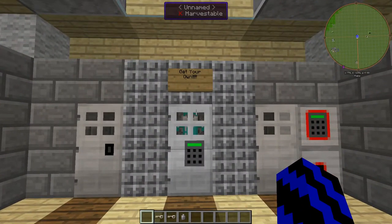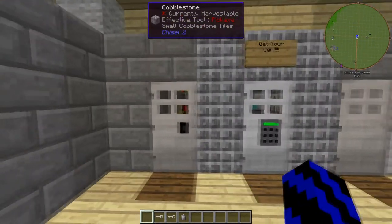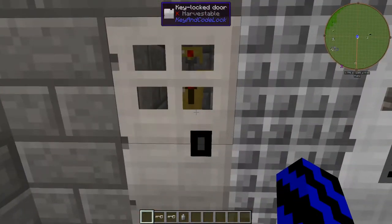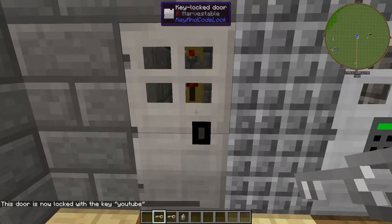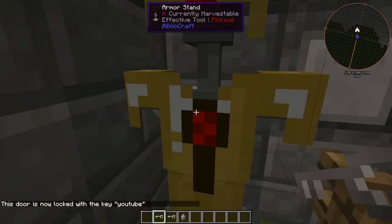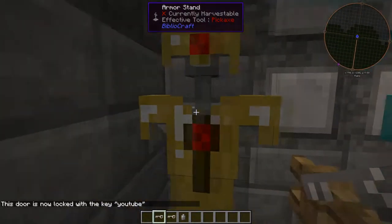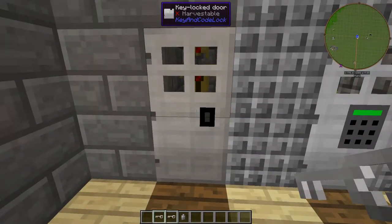So these are the door locks. For the first one, you're going to need a key — right click it with a key. If we name it, say, 'YouTube', as you can see it's paired. You click it and now we have access to your wicked armor, Bill! And you click it again and you shut it.